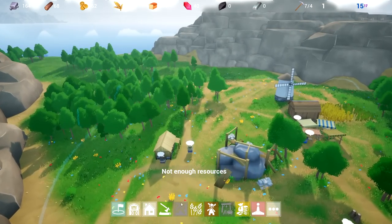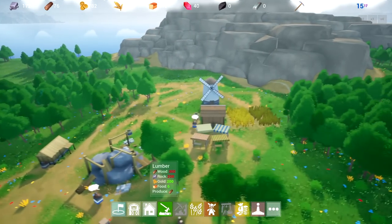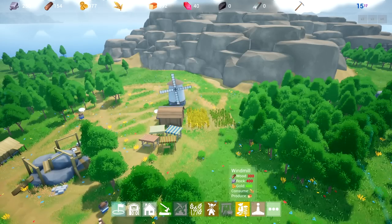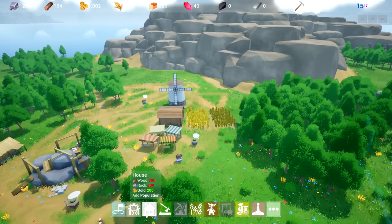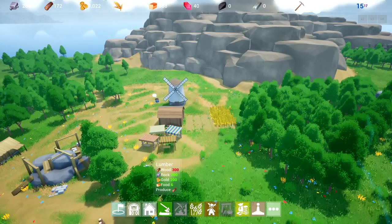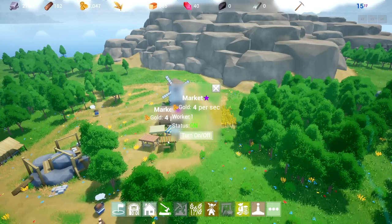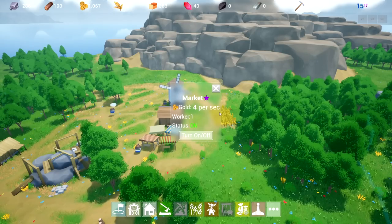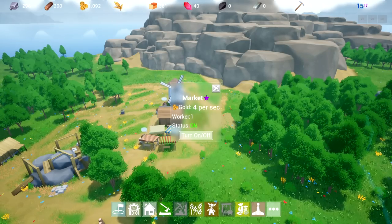Bit of a messy little area but we've gotta do our best with what we have. We got some lumber going down. Barn is going to cost another 600 wood; this is producing one wood per second, so maybe we should gear up. When I was selecting a windmill, it says windmill and windmill — that's going to change this. This is market and windmill; there's also another mining thing there too. We're going to hold off a tiny bit until we can get enough wood. We do have a little market here, and it's gold: four per second.